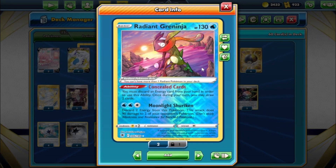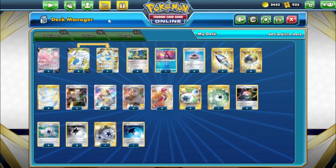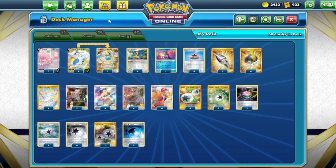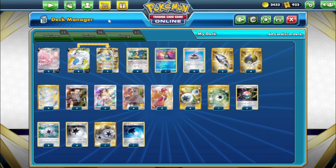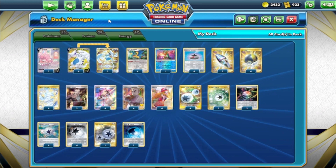We'll talk about Radiant Greninja: one per deck, you may discard an energy to use its ability to draw two cards. You can also attack with Moonlight Shuriken - discard two energy and it snipes your opponent's benched Pokémon. This combos with Blissey to get energy into the discard pile. So if you open Blissey, that's great - you can just attack with Blissey straight away.